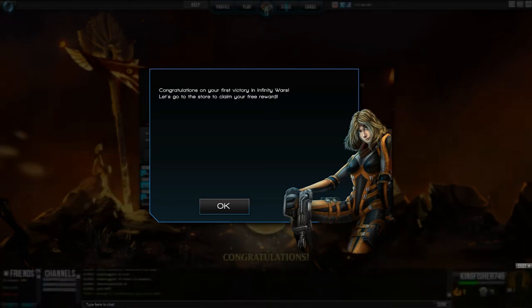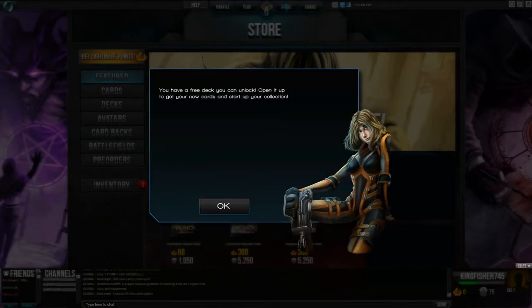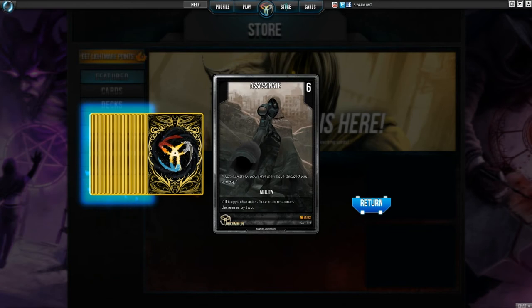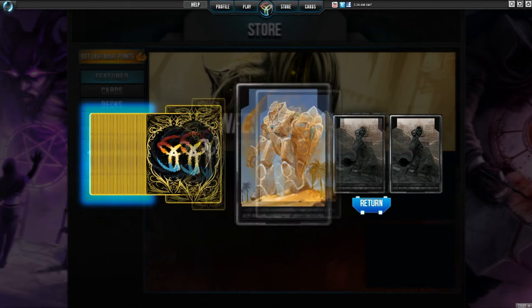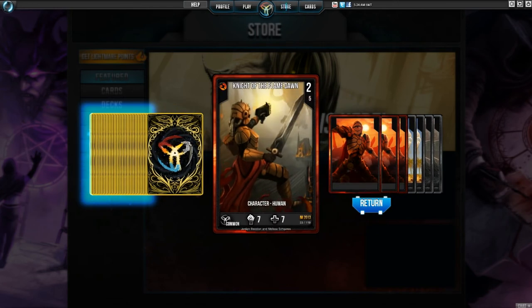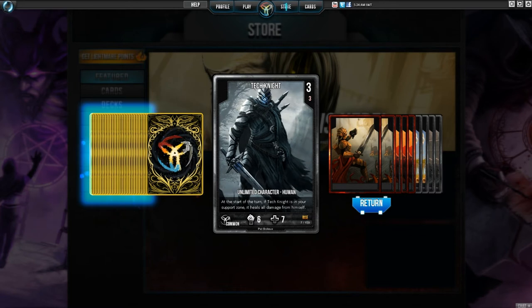You can also lose via Morale, which seems to revolve around how many characters get killed since they all have a morale cost. Now we go to the store to claim our free reward. This game is free to play and you can earn reward cards as well as packs. After completing the tutorial they give you a free deck, so let's open it and briefly check the contents. First we get an ability card called Assassinate — kill target character, but your max resources decreases by two. We also get two Defense Golems, some Flame Dawn Footmen, and two Knights of the Flame Dawn.